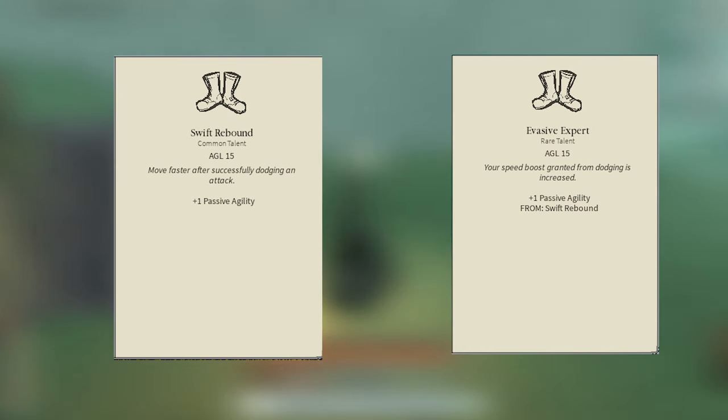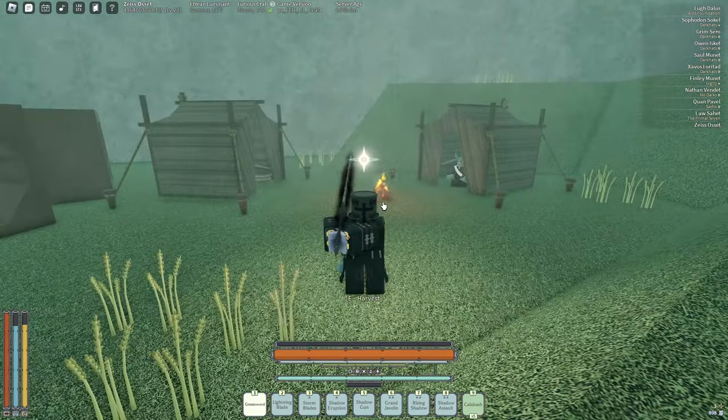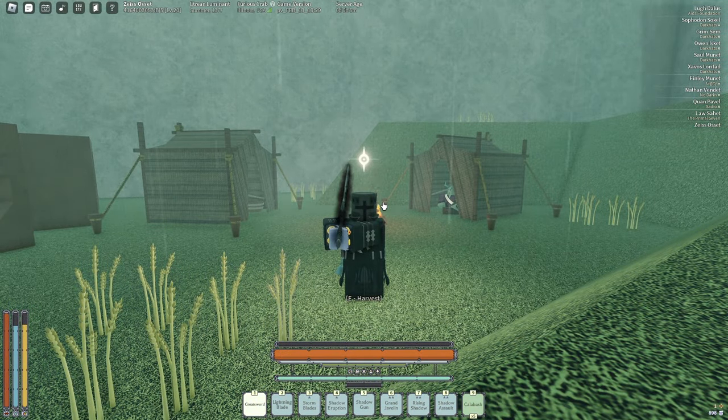The other must-have talents are Swift Rebound and Evasive Expert. Swift Rebound gives you a speed boost just from dodging — that's all you have to do. Evasive Expert increases the speed boost from that even further, so you move even faster after dodging.